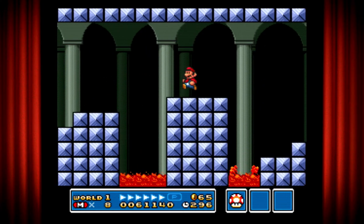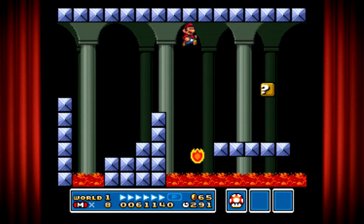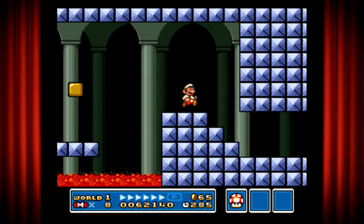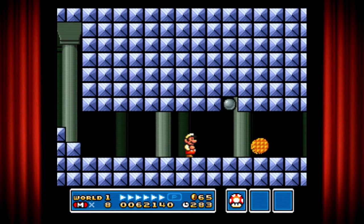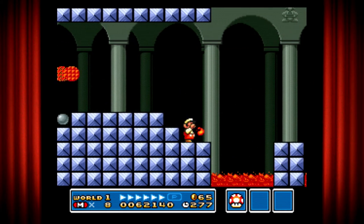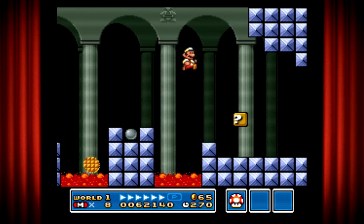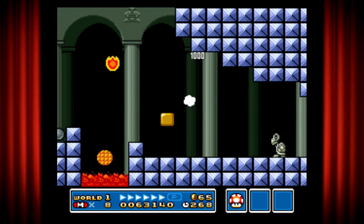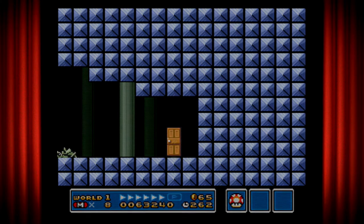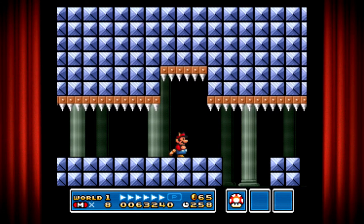And now we're in our first castle. That's right — I forgot to mention the plot. The story is very similar: Bowser from the first game is back and kidnapped the princess again, with the help of his children, the Koopalings, as they like to call them. So now we're doing this whole thing again — rescuing the princess. This is the same Super Mario trope.